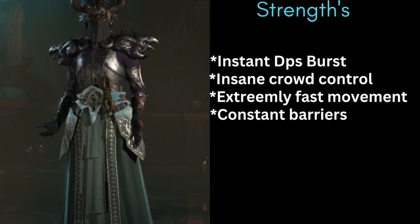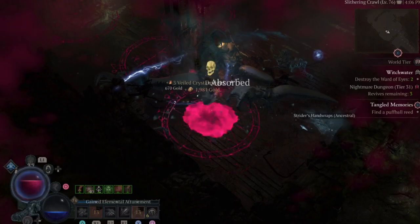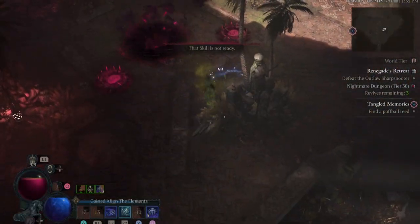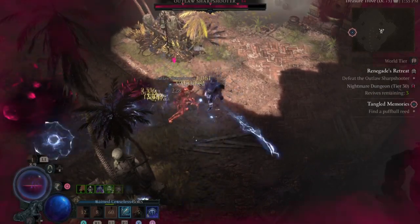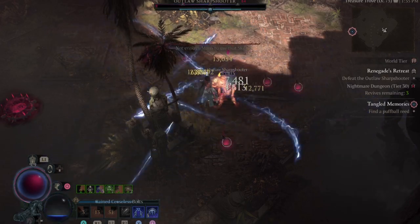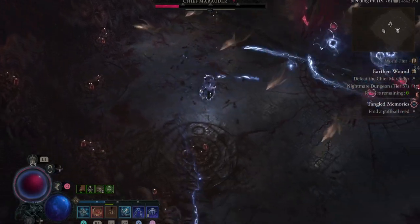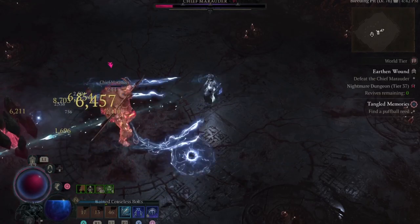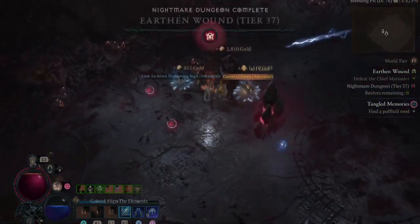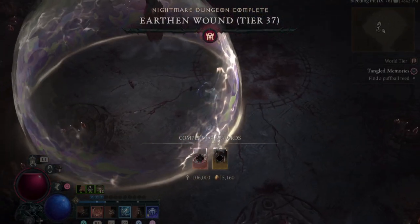Now let's quickly go over a few strengths and weaknesses of this build. In this clip, we go into an elite mob way above our level and decimate it in under a second — likely over a million damage. This build has so much CC and stun that the vulnerable bar creeps up extremely fast. Once it hits, bosses are affected by every type of control, so our damage goes insane. Another key strength is that you don't have to be focused on the boss — you can concentrate on avoiding and still deal considerable damage, building up the vulnerable bar and then running in to annihilate them.